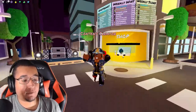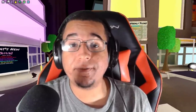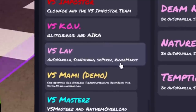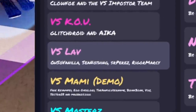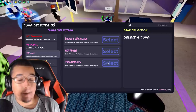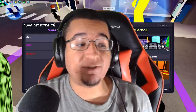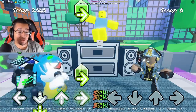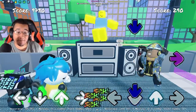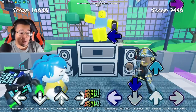That's pretty much everything for this update — it's a mini update. Let's go to some public servers and check out some of the new songs. We've got 3 songs: VS Laugh is in between the Co mod and VS Mammy demo, and we've got Dream Natura, Nature, and also Tempting. I've never even heard of this mod before, but we'll play Tempting first.